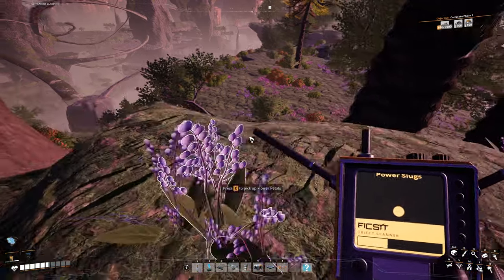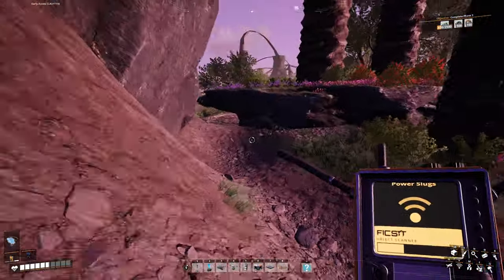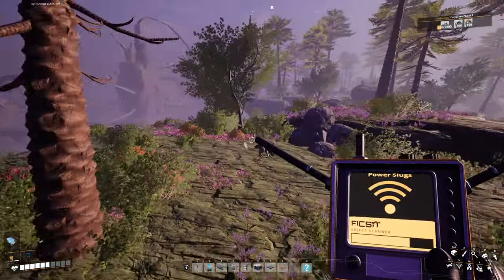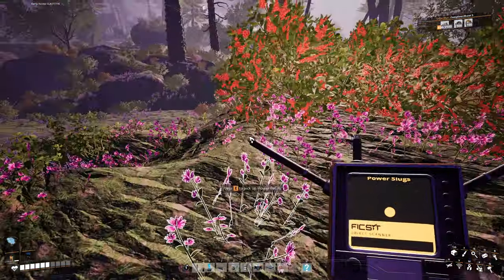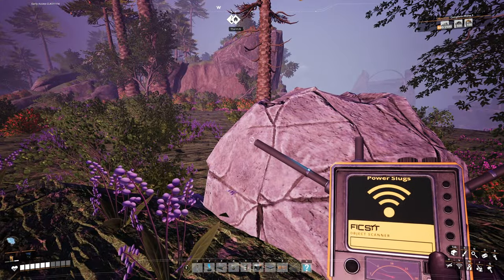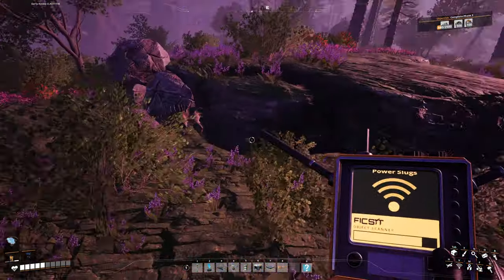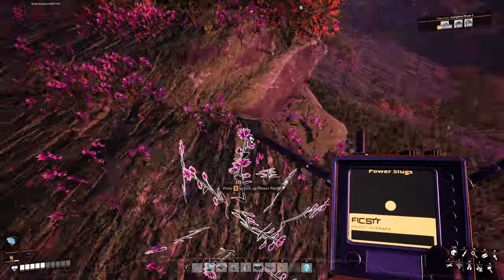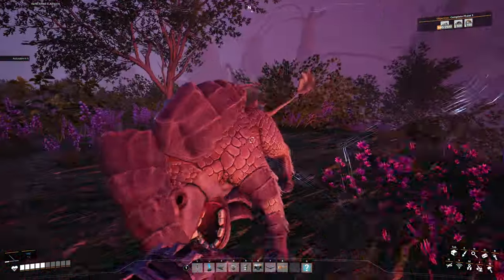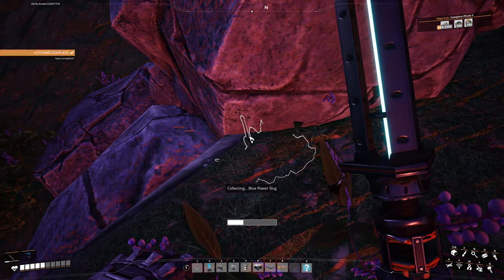There's a yellow slug down here. The topography on the map doesn't look like it would be such a big drop, but apparently it is. There's a slug in the rock there. Let me check the altitude — the altitude for one of these slugs is way lower, which means I'm getting the blue one here and the yellow one is actually in a very different spot. Let me take this biomass real quick. Nab this slug.